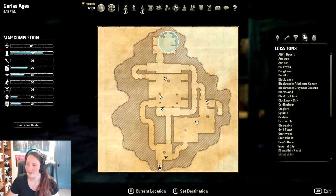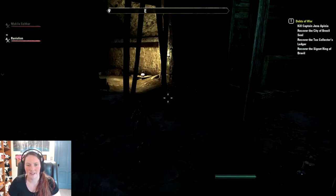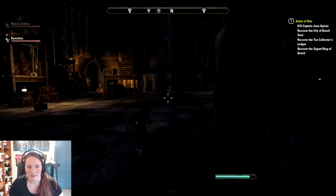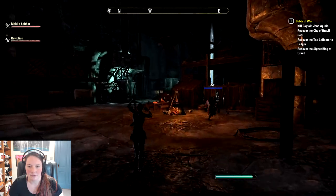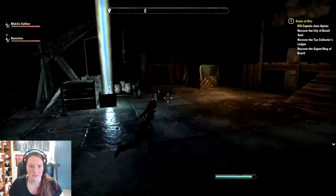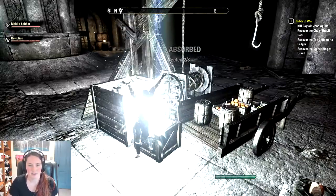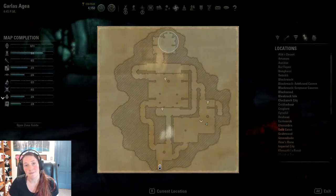This one seemed to be pretty easy. You get the quest and you have three different directions you can choose. I happened to choose the correct one and went to the right. As you come here and turn the corner, there it is. Come in here and grab it — the second one for the Gold Coast. And that one is the treasure of the Gold Coast kept in a stolen vault.